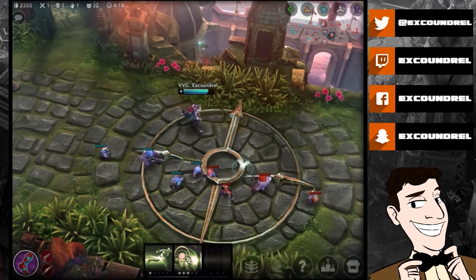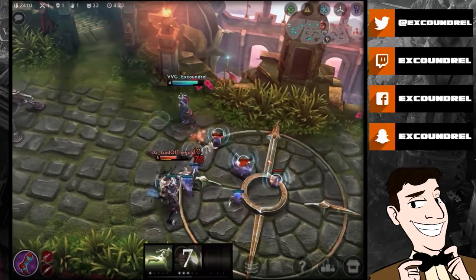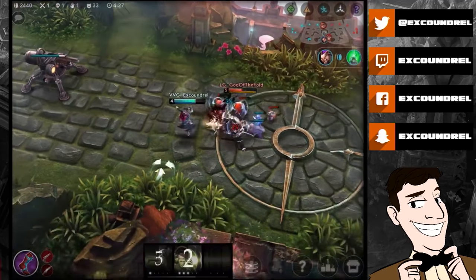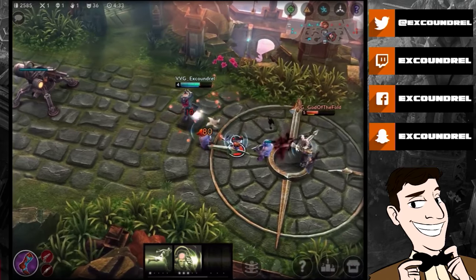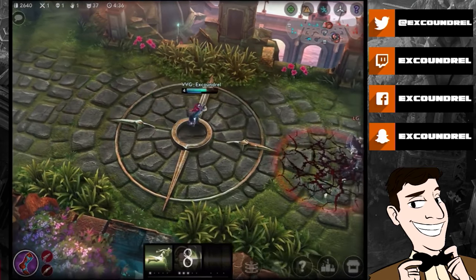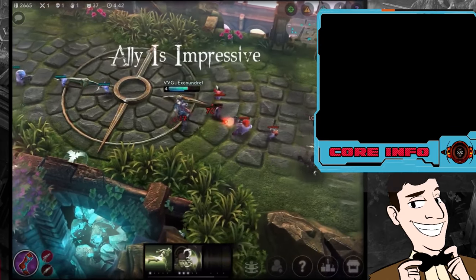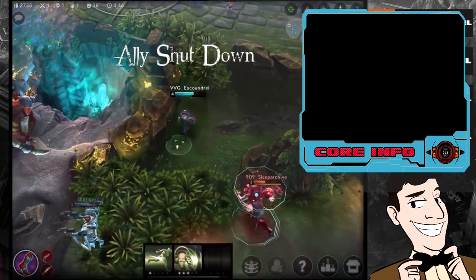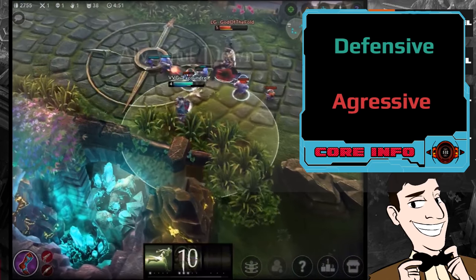Hello guys, Xcoundrel here and welcome to my guide on how to teamfight in Vainglory. We're going to look at ranged carries first, looking at how you can approach teamfights in different ways as a ranged carry, and then we're going to look at both captains and melee jungle carries in one group. There are two main ways to approach as a ranged carry in a teamfight: one is defensive, one is aggressive.